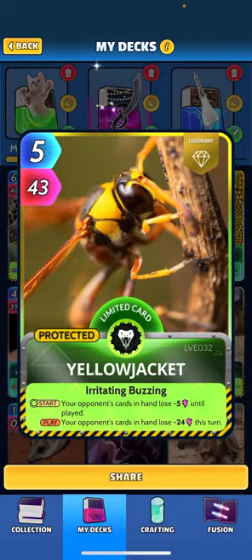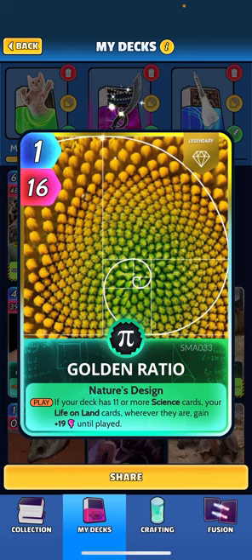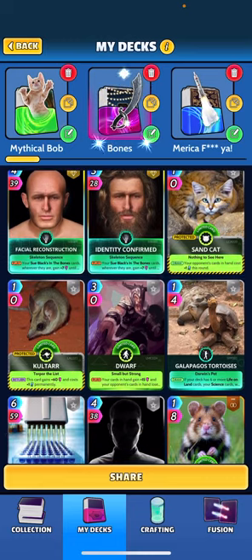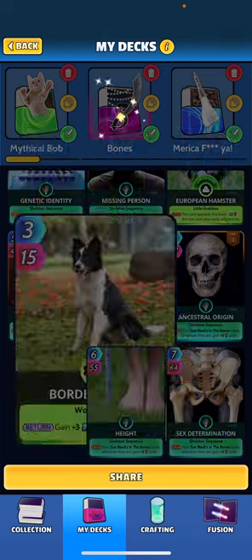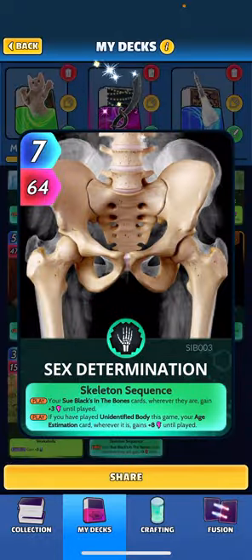Yellow Jacket is here just to hit our opponent's cards, dinging them over and over. Golden Rule is another card that benefits us by having 11 or more science cards — then our life-on-land cards, wherever they are, gain plus 19 until played. That's one reason I didn't put Ghost in the deck for that extra energy; I opted to include another life-on-land card and keep my curve low. Border Collie is our other way to get energy — when returned, he gains us 3 energy, which helps us get some of the bigger cards like Sex Determination out of hand.